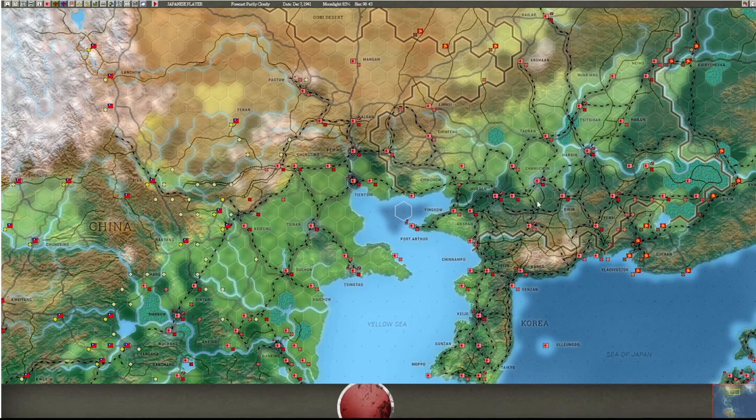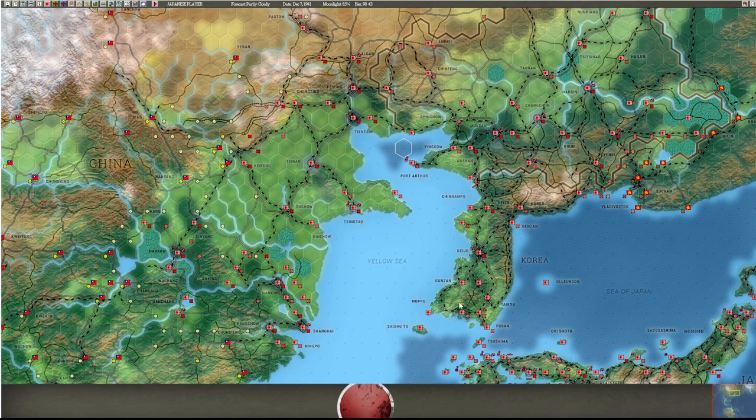Manchuria never really has any action - I've never played a game where the Soviets activated, so I've never had to worry about that. There are bases here you want to build up: the main three airfields to max size nine if you can, and build forts on the border with Russia. Port Arthur you'll build the port up; other bases on the southern tip you'll build ports and airfields. The larger the port and airfield, the more points the base is worth.